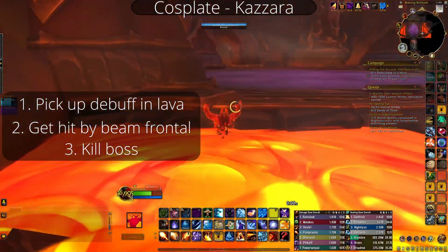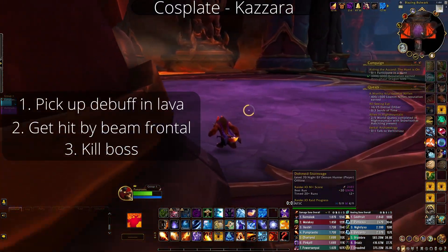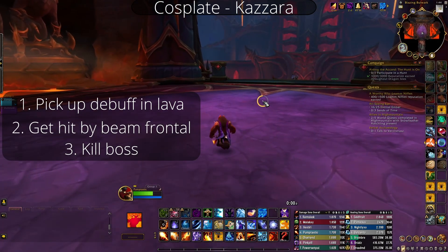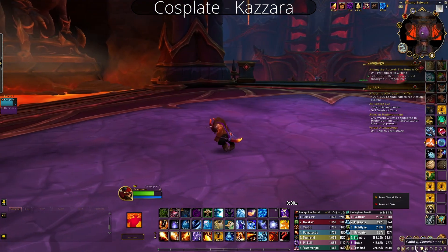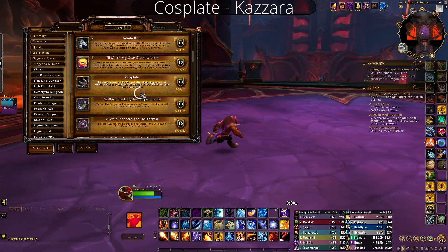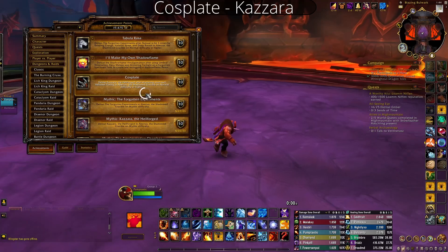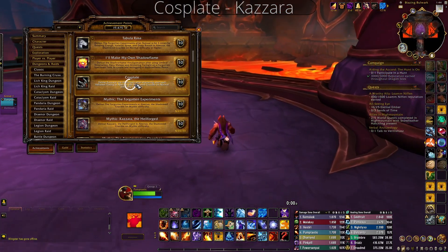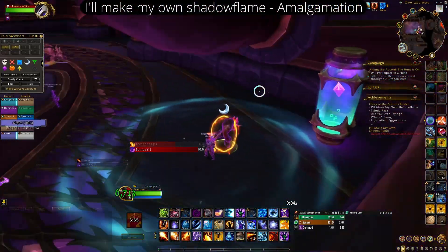Then you walk out and it'll do a little bit of damage over time. Once everyone has this debuff, you pull the boss and wait until she does her frontal. When she does her frontal beam, you want to get hit by it for just about a second and then immediately get out — that breaks your shield icon. You'll have Cosplate done after you kill the boss. It is a personal achievement, so if somebody dies before they break their plating, they won't get it, but the rest will.